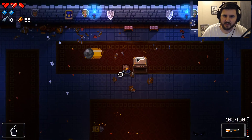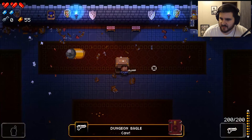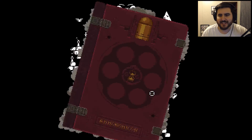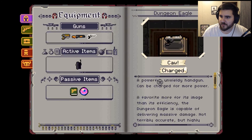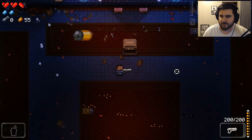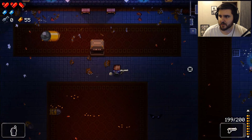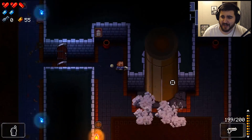We got some health there. Let's see what this gun is — it's just pieces of the guys... what is this? The Dungeon Eagle. 'Powerful, unwieldy handgun, can be charged for more power. A favorite more for its image than its efficiency, the Dungeon Eagle is capable of delivering massive damage — not terribly accurate but highly memorable.' We'll test it out and see how it goes, but for now we're heading for the second boss.